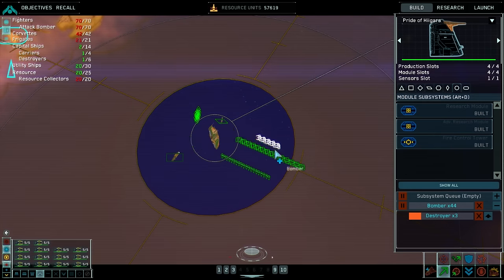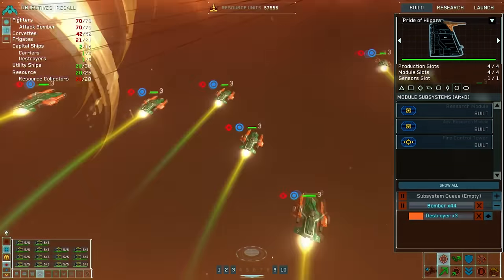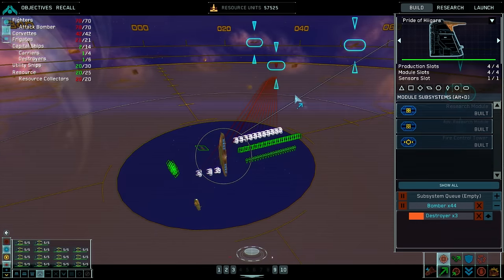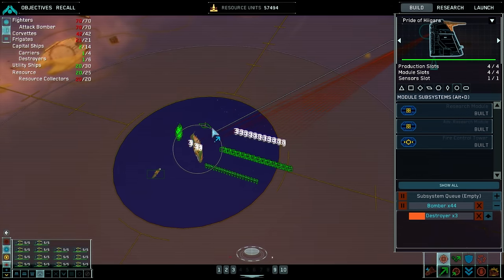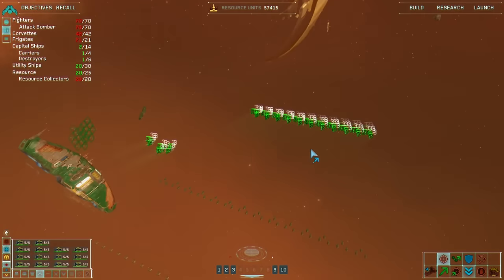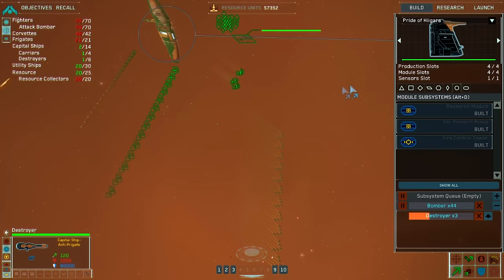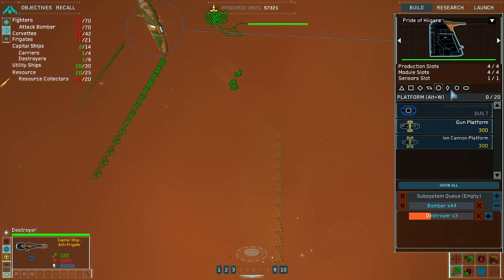Guess we're gonna send bombers in. We have a destroyer now. Also, I still haven't figured out how to destroy subsystems. How many destroyers can I have? Six? That's kind of a lot — might as well just max out on them.